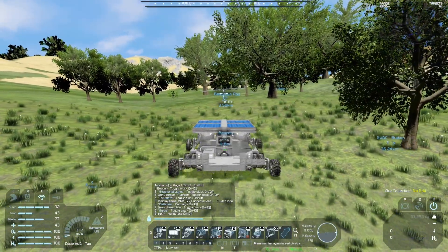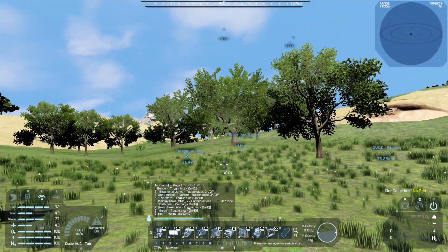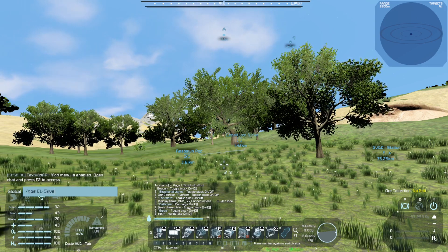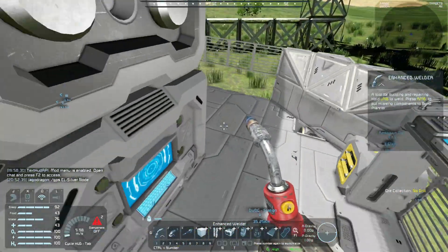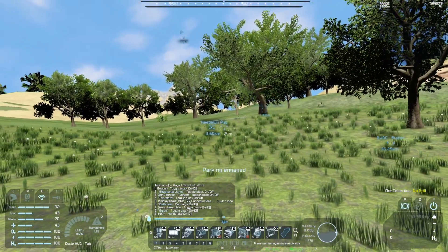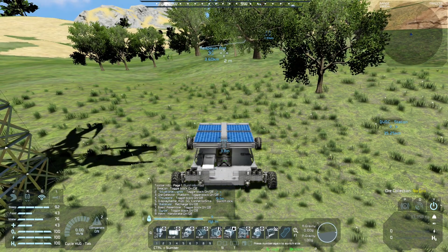Before I go that four kilometers, I almost forgot - I need a GPS here. GPS, going to go 'Earthlike Silver Node.' That's good. Let's dump all of our stuff in here. Since we are close enough, I think we're going to turn off all the lights and just fly back because we can.